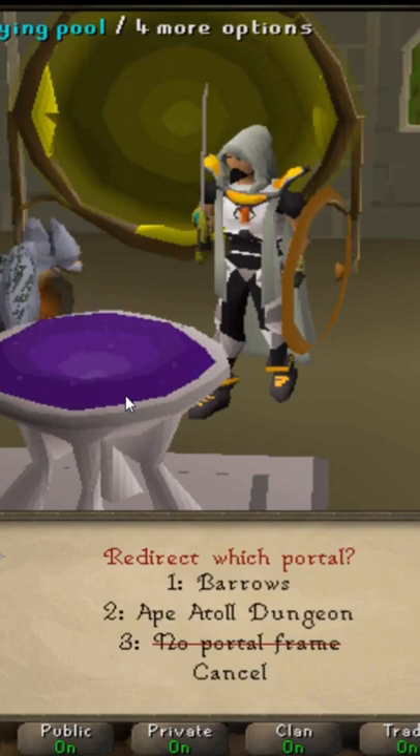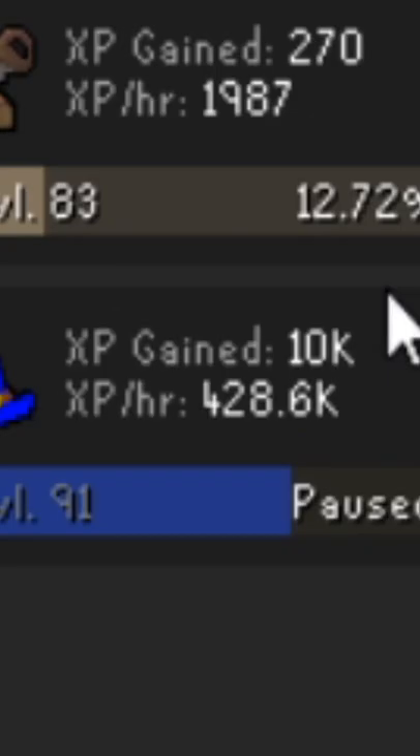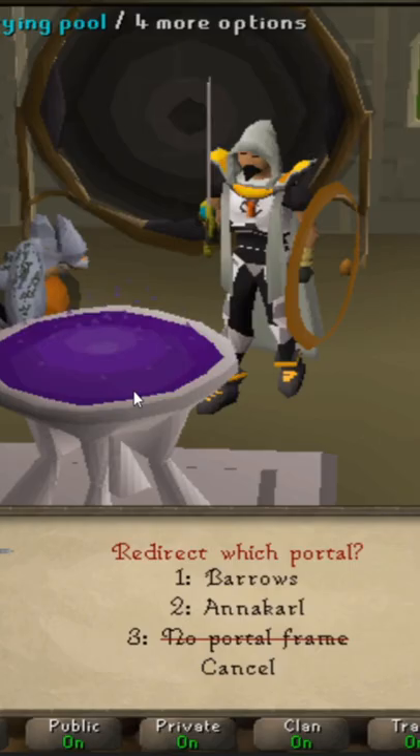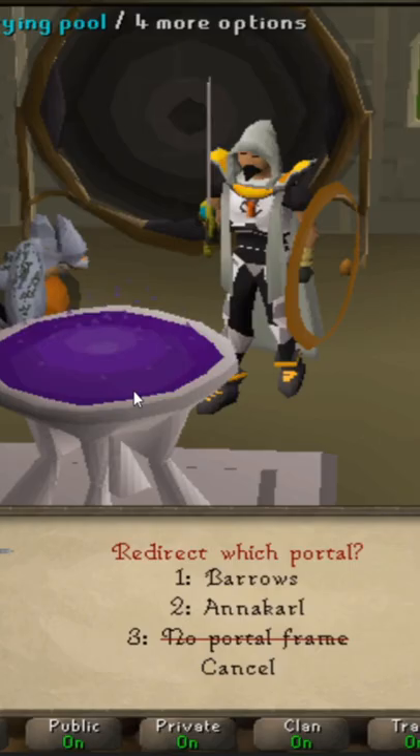At 90 magic, you can use the Anakarl and Apatul dungeon teleports, which each give 500 XP, which got me around 430k XP per hour. At 96 magic, you can use a Gorok teleport for even more XP, but the real magic of this method is watching all of your money disappear.